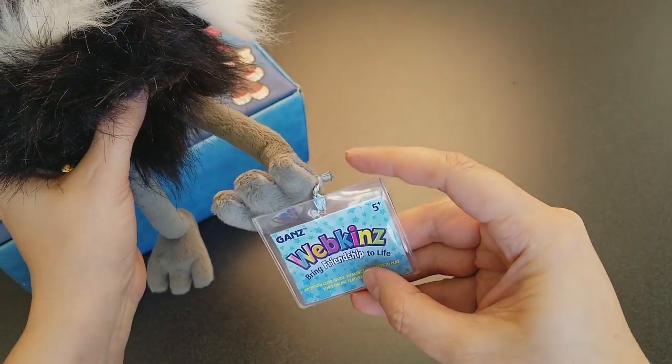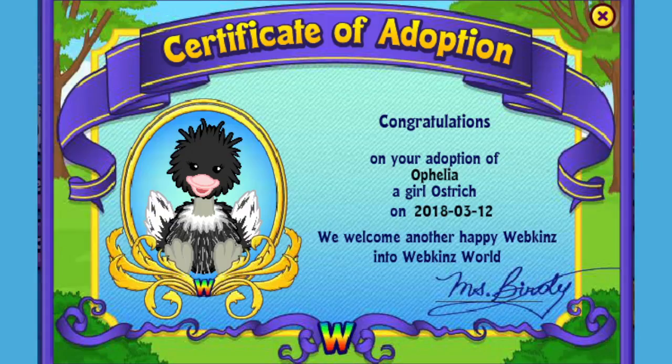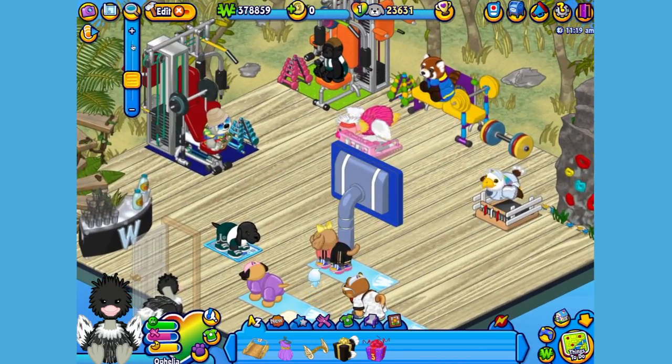Want to see what the ostrich looks like in Webkinz World? Let's go online and take a look. I've just adopted the ostrich onto my account, made her a girl but make yours whatever you want, and I've named her Ophelia. Now let's go visit her room. Here's Ophelia my ostrich in her room, which I've made into a grasslands themed gym. Let's get her to move around a little bit so you can have a better look.